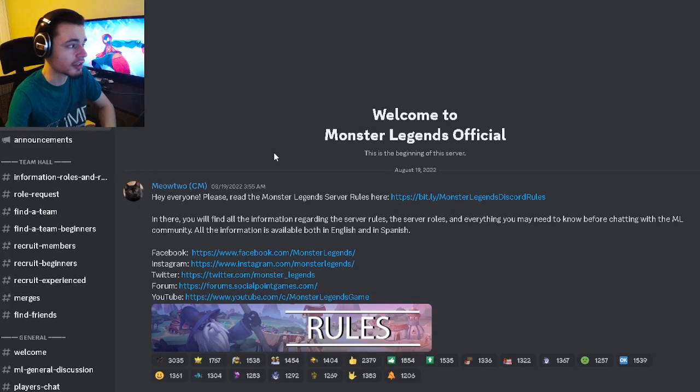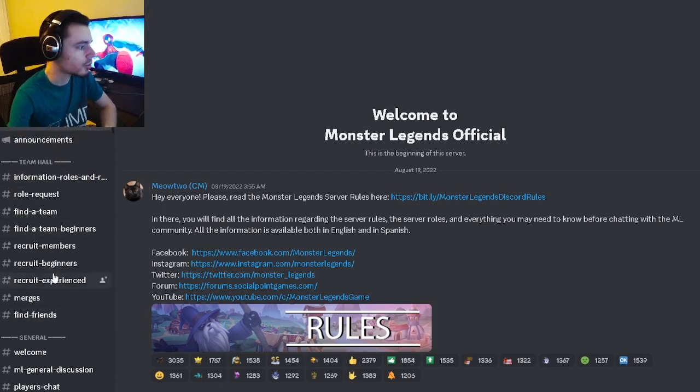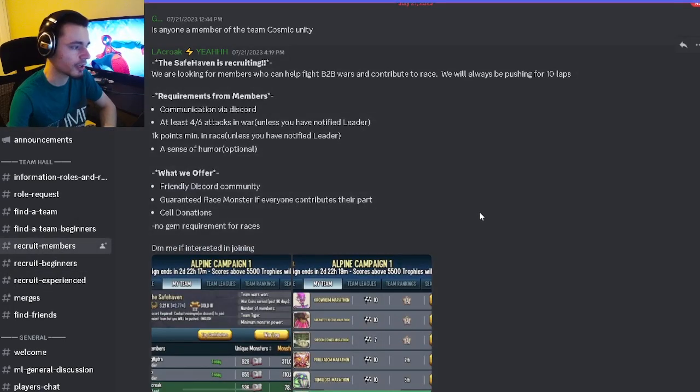Once you're here, you'll be brought to this screen, which is the rules and information section. The section you want to go to is the Team Hall section, and then you will see all of these options. You want to go to recruit members, recruit beginners, or recruit experience. I'll use recruit members as an example.